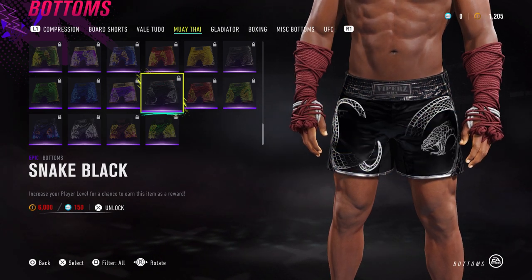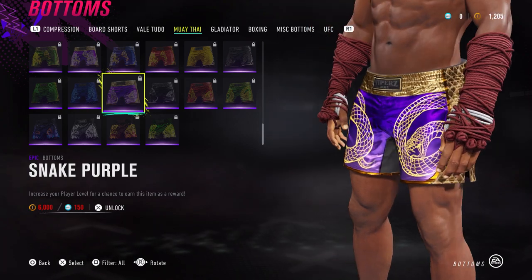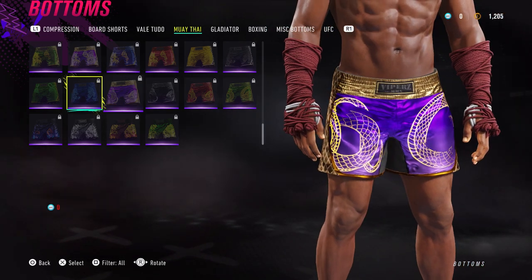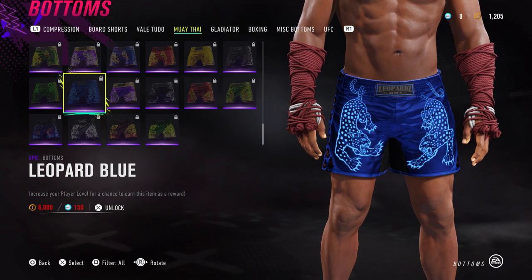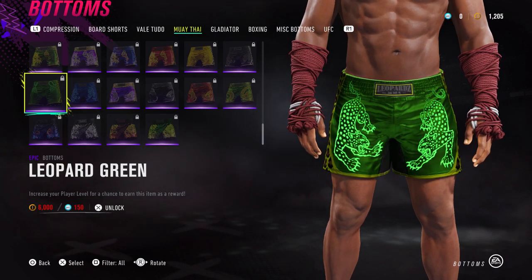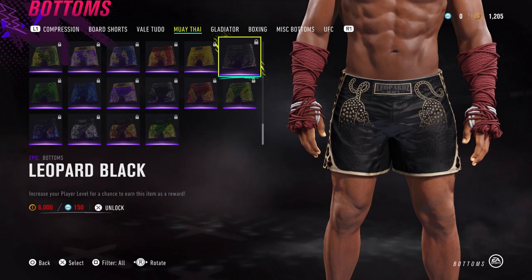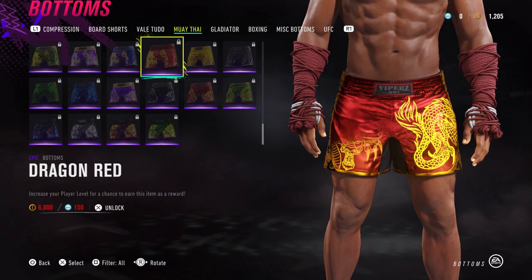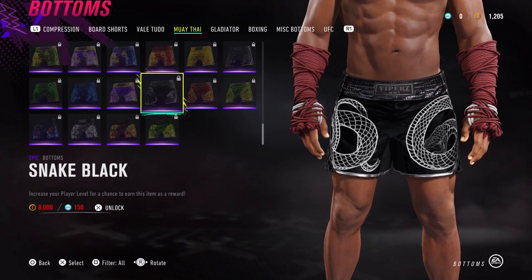I kind of wish that EA would have added versions that didn't have the animations as well. That would have been alright, just because some of us favour immersion. But whatever man — at least we got some nice looking Muay Thai shorts added to the game. They just look fantastic to be honest. I think my favourite so far is this black one.